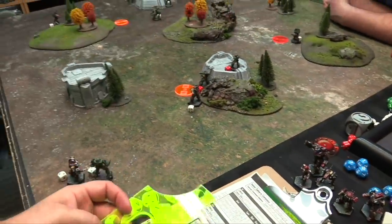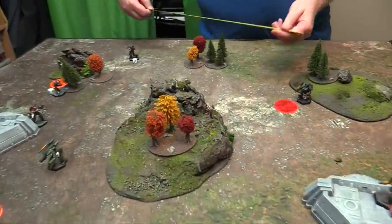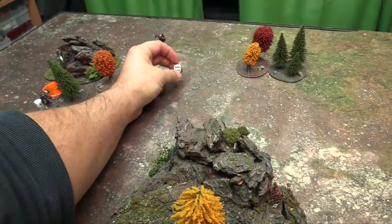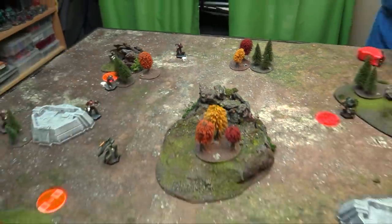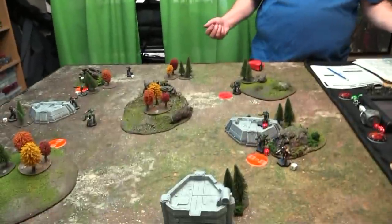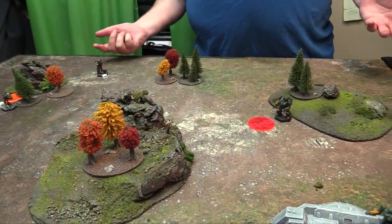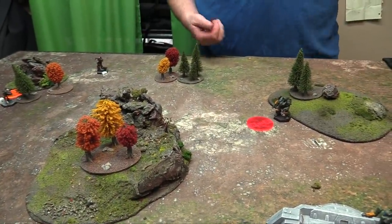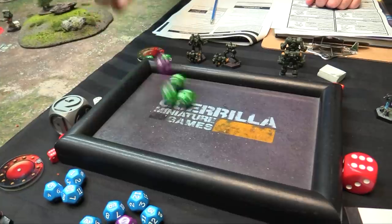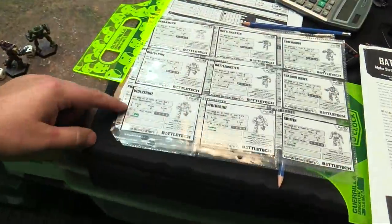I want initiative so you get to shoot first. Thunderbolt that guy. The Thunderbolt fires at my Wolverine who has TMM2. He is 5, 6, 7 — 7 for range — 7 on 4 dice. That is going to be 3 hits. The healthy Wolverine is down to 2 armor left.